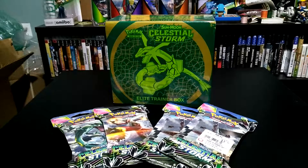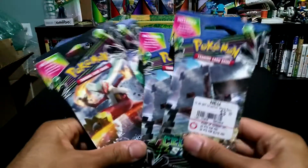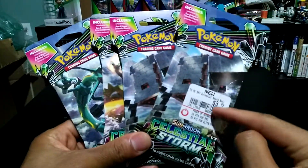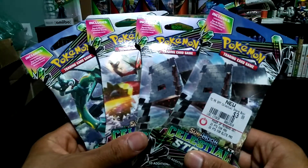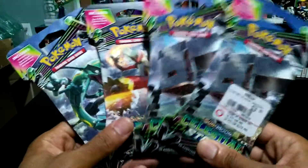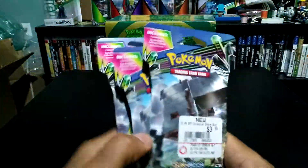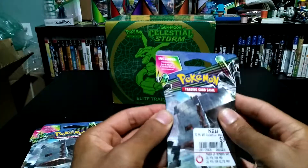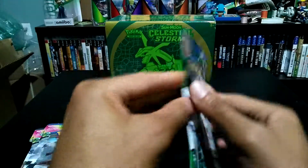Today we're opening a Celestial Storm Elite Trainer Box and four Celestial Storm packs. GameStop actually has a sale going on — it says $3.99 but if you buy two you get the second one 50% off, so that comes out to $1.99 each. You end up getting two packs for six dollars or four for twelve, which is a pretty good deal. Let's get started with the packs first.